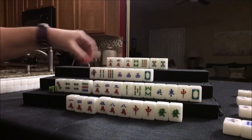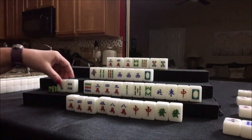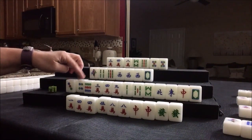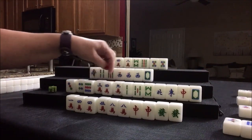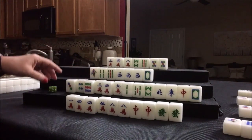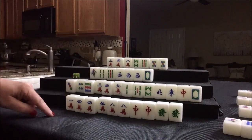We don't need this four dot — let's get rid of that. Now there's a pong of one dots out. Maybe this should be the discard — these should be the three, six, nine, and this should be the one, four, seven because the ones are out. There's only one more one dot. We'll see. So four dot was thrown — let's draw.